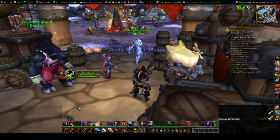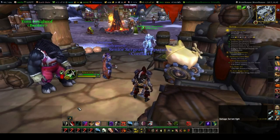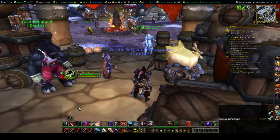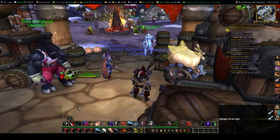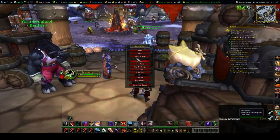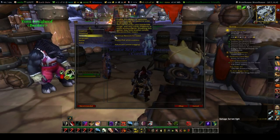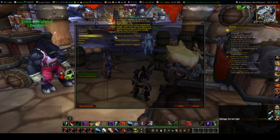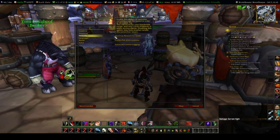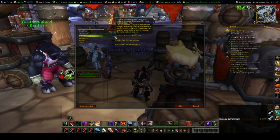First things first, you need to know your connection. Simply put, if your connection is bad, you need to get your provider to fix it. If your internet connection is constantly disconnecting you, you're not going to be in the raid to be helpful to begin with. If you hit Escape while you're in-game and go to your system settings, there are default settings in Network — the Optimize Network for Speed option. Enabling this option is supposed to decrease lag, but it actually seems to increase lag, decrease your frames per second, and can cause numerous disconnection issues. So make sure that this is unchecked.